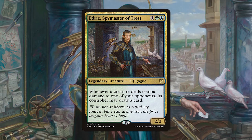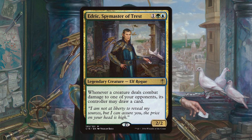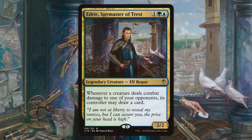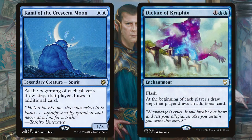Edric, Spymaster of Trest. Whenever a creature deals combat damage to one of your opponents, its controller may draw a card. So it's a little similar to Breena, encouraging our opponents to not hit us and hit each other. I personally like building Hug decks, so we can add Kami of the Crescent Moon and Dictate of Kruphix. This is even more card draw, and things get out of hand really quick with these.